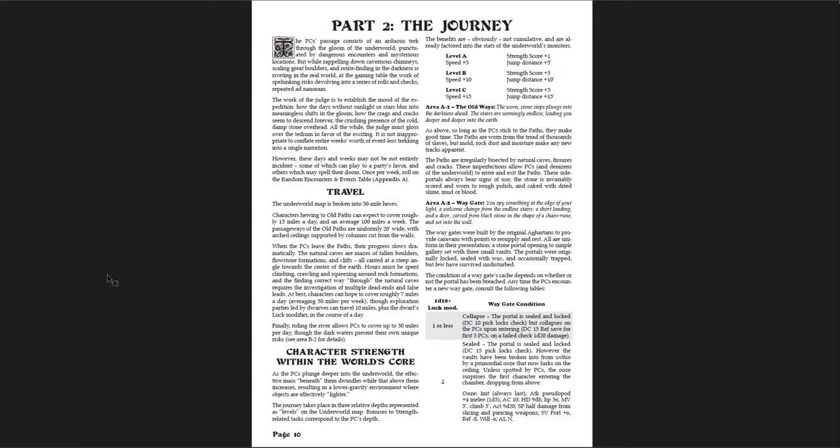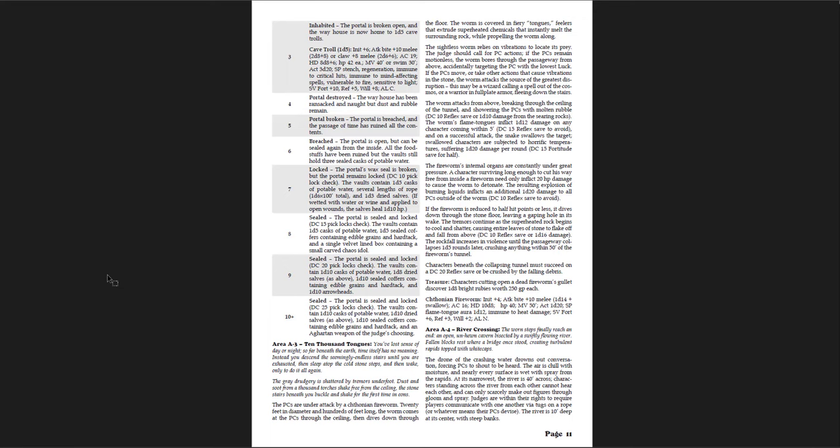Character strength within the world's core is really cool — as you go down, the effective mass beneath you dwindles while that above increases, resulting in lower gravity where objects are effectively lighter. The journey takes place in three relative depths. Your strength goes up, your speed goes up, and your jump distance goes up as you go down through the earth. Strength score gets plus five when you're in level C, speed plus 15 feet, and jump distance plus 15 feet. You're really in a different world — it reminds me of John Carter of Mars, where suddenly you can leap and do all these things.